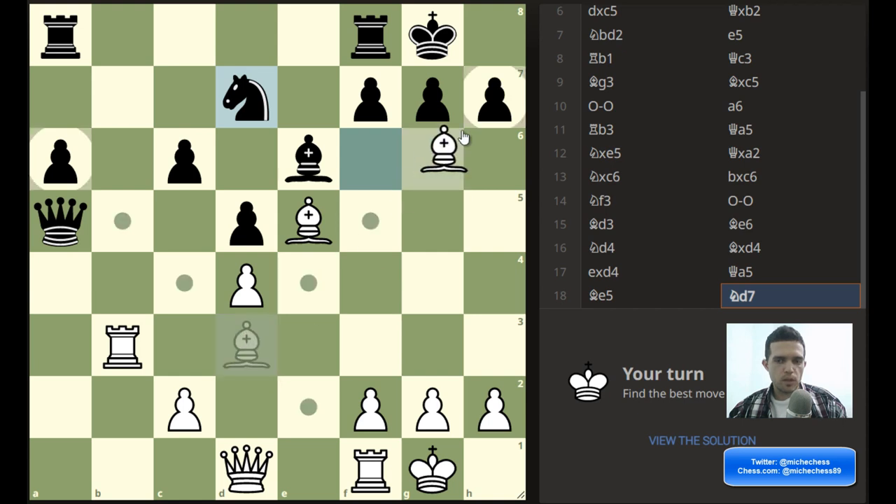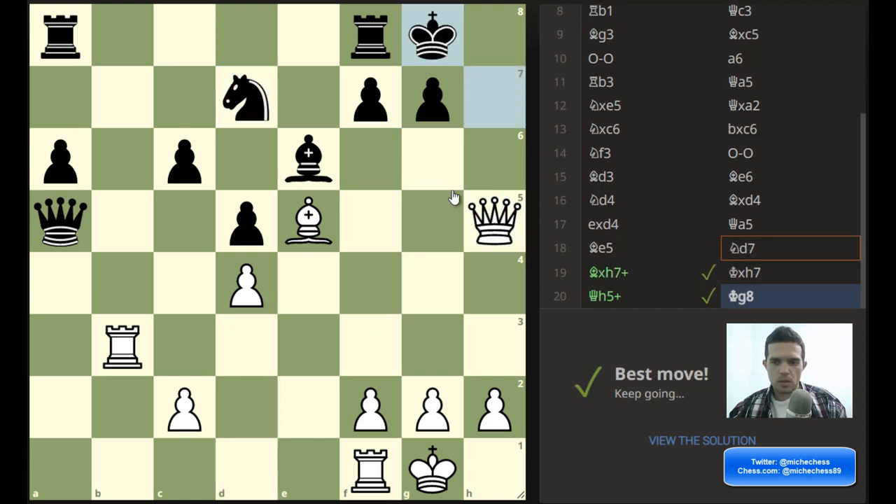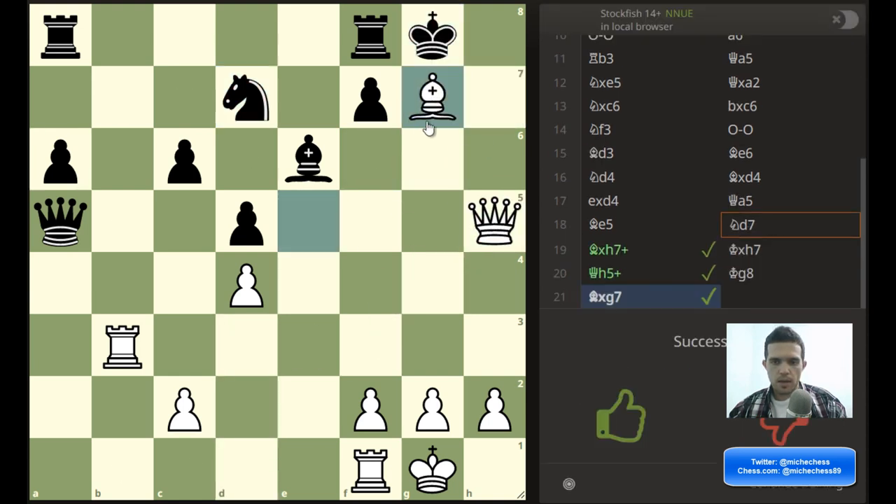So I'm going to play the double bishop sacrifice on the board. They stop the puzzle there, because after king takes, rook check is going to be a win. Interesting.